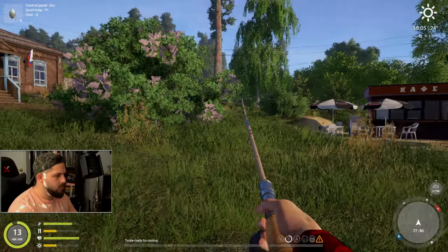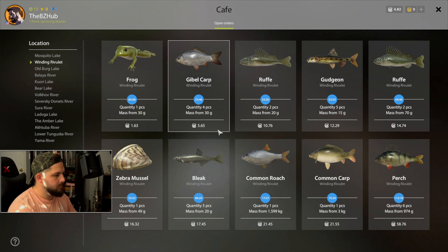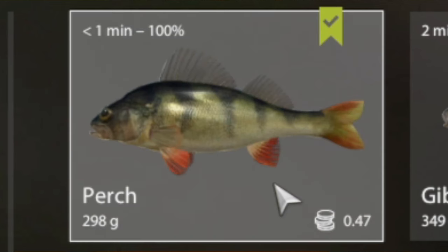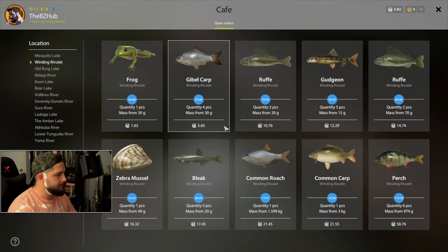47 cents. Now 47 cents isn't a lot, but instead of selling at the fish market, you could head over to the cafe. Many maps have cafes that buy aquatic critters for top dollar but with extra requirements. For instance, this cafe wants four gibel carp over 30 grams or six perch over 974 grams each. If you meet those requirements, you're looking at $58.76 versus the 47 cents from the fish market. These cafe orders should be your daily missions — check what fish the cafe wants and specifically target those to make extra money.